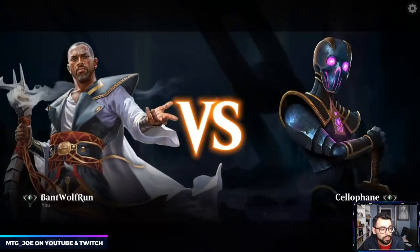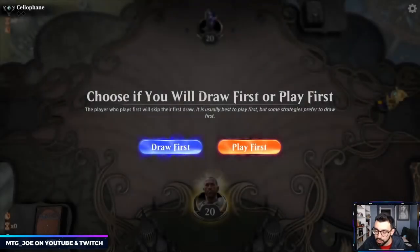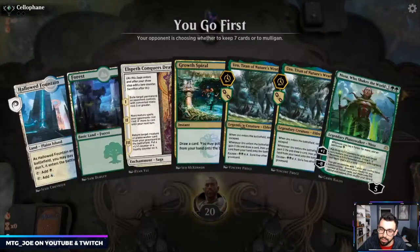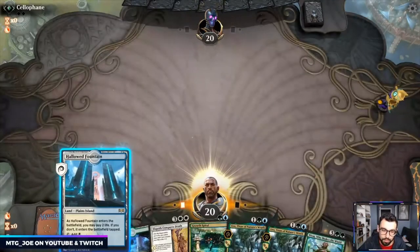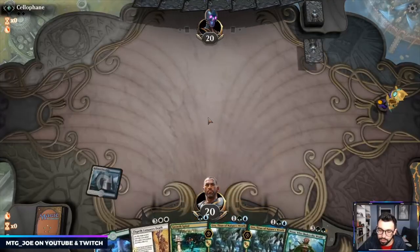Let me know how the video settings are — I've been playing around to try to prevent Arena from crashing my machine, so I tweaked it a bit. Let me know if quality isn't the same. We can probably keep this hand — we're on the play, we have Growth Spiral to draw us into a third land and then Uro.